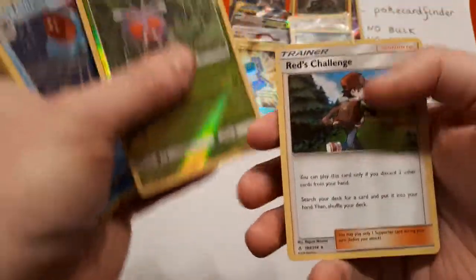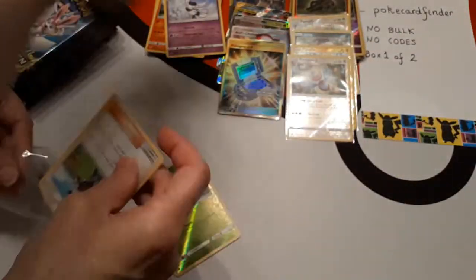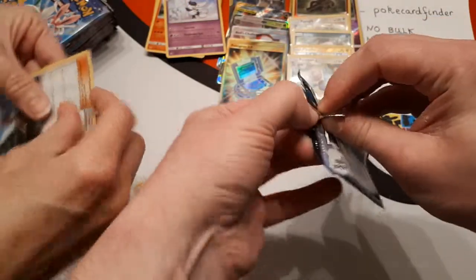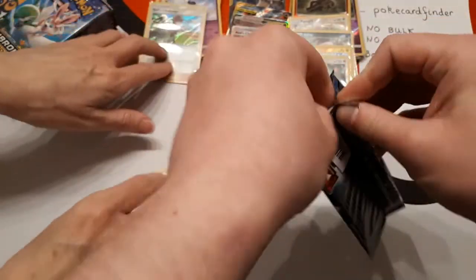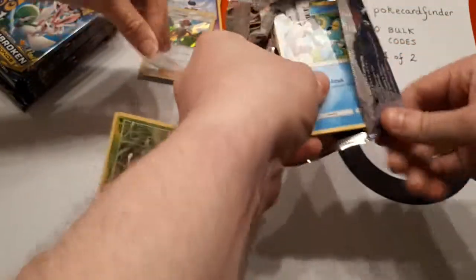The reverse is Venonat and the rare is Red's Challenge — the holo rare. I'll give you both of these — you can sleeve both of those in your own time. So we've now got Red's Challenge the holo rare and Red's Challenge the full art. One, two, three, four.